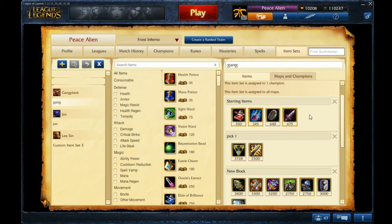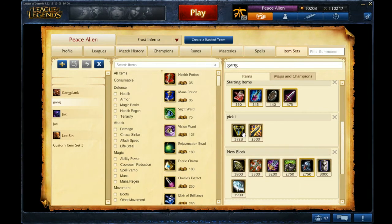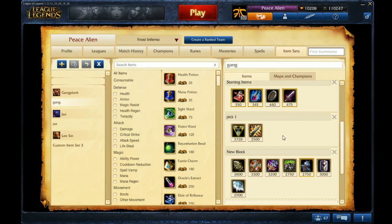I would generally suggest picking either Trinity Force or Static Shiv based on your preference. Static Shiv is a very nice item for Gangplank, especially because of crit — it procs his passive and deals even more damage, and it's great for split pushing. Trinity Force is just very strong right now, and it synergizes really well with Gangplank — his Q makes the Sheen proc go off, and the crit, attack speed, and damage all benefit him. You can get both, but getting just one is fine.